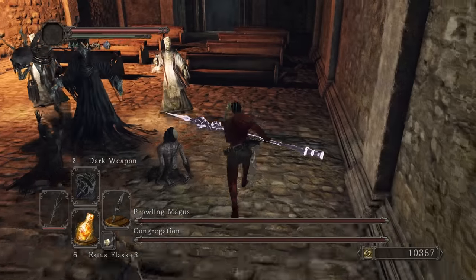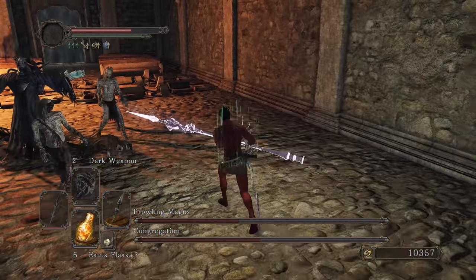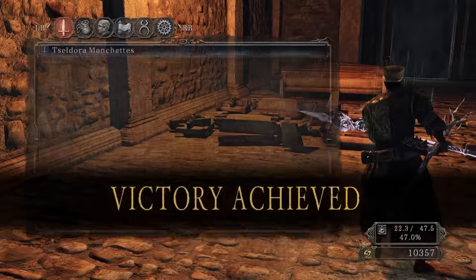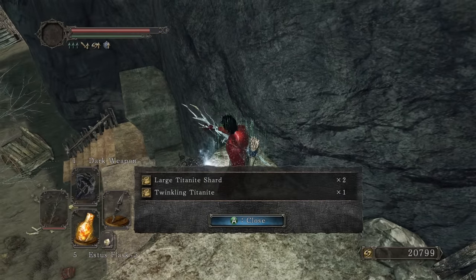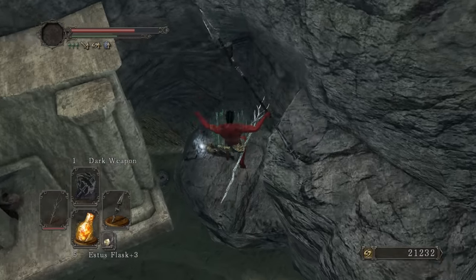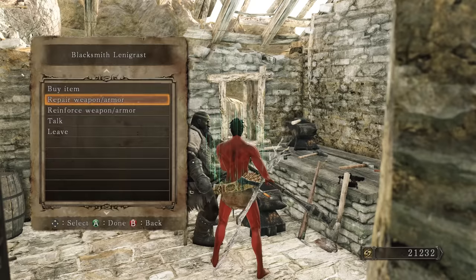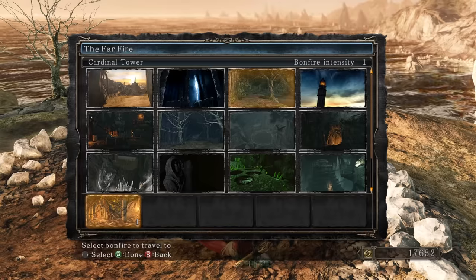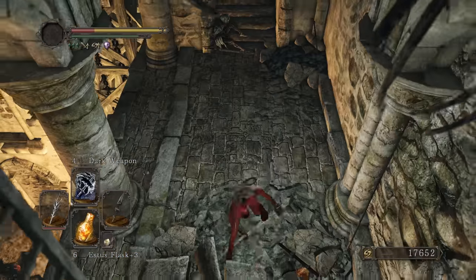Taking care of congregation. Gathering them all up in one area — they're not ready for this. Burning a bonfire ascetic, buffing up the weapon. There's a lizard on the right — another twinkling titanite — and on this platform another twinkling titanite and a chunk. And just like that, we've got a plus five Santier's Spear, and we haven't even killed the Last Giant yet. We're at 400 damage.